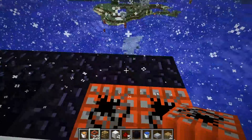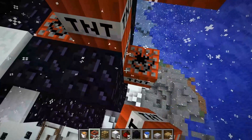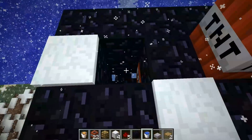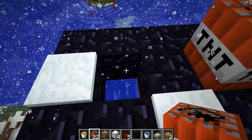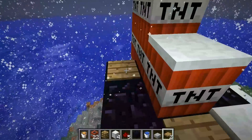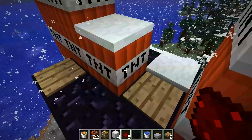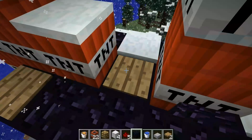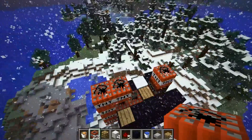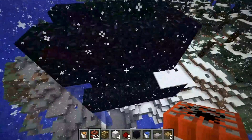I'm going to see what happens if there's no half slab or ladder there. Oh my god. All you need is two pressure plates and some building block. I just used obsidian so I can continue using this without destroying it. And here we go. Yeah, it's really effective.